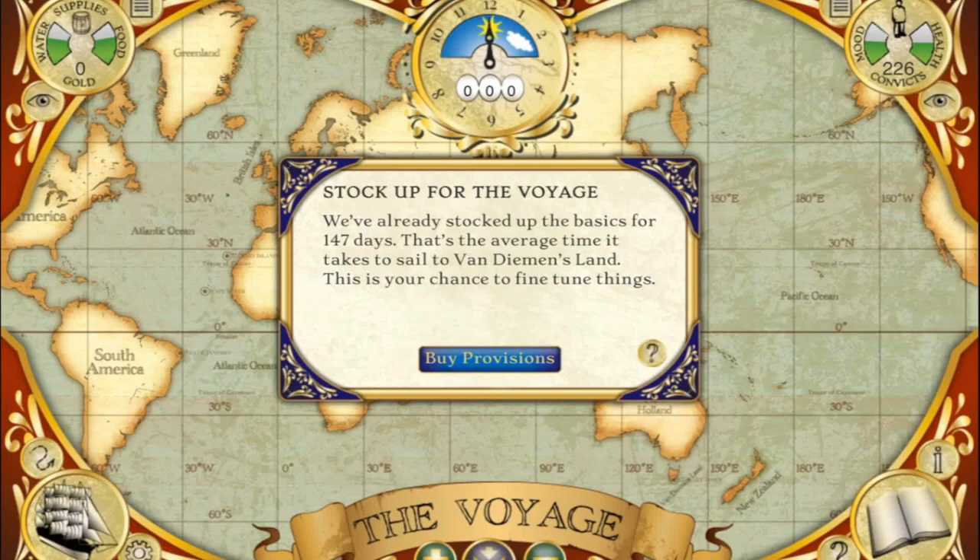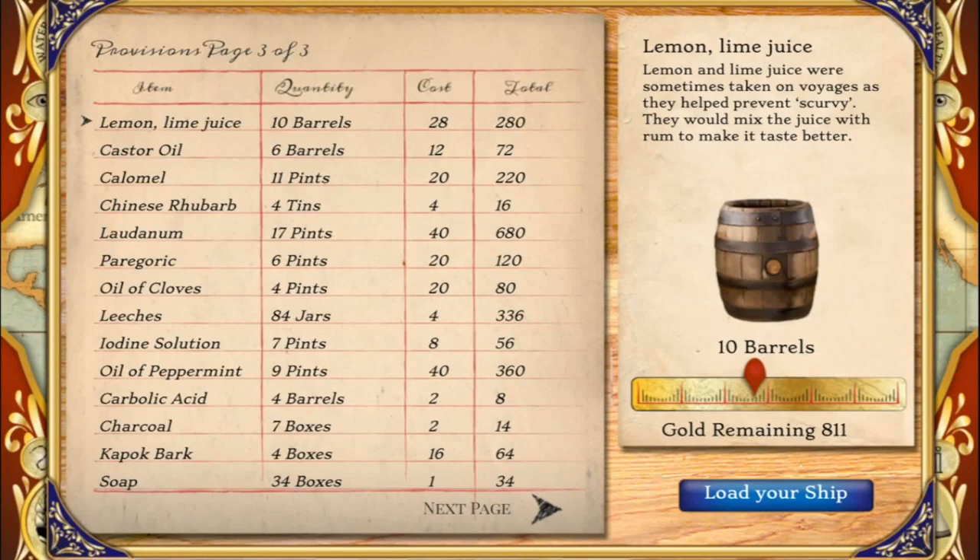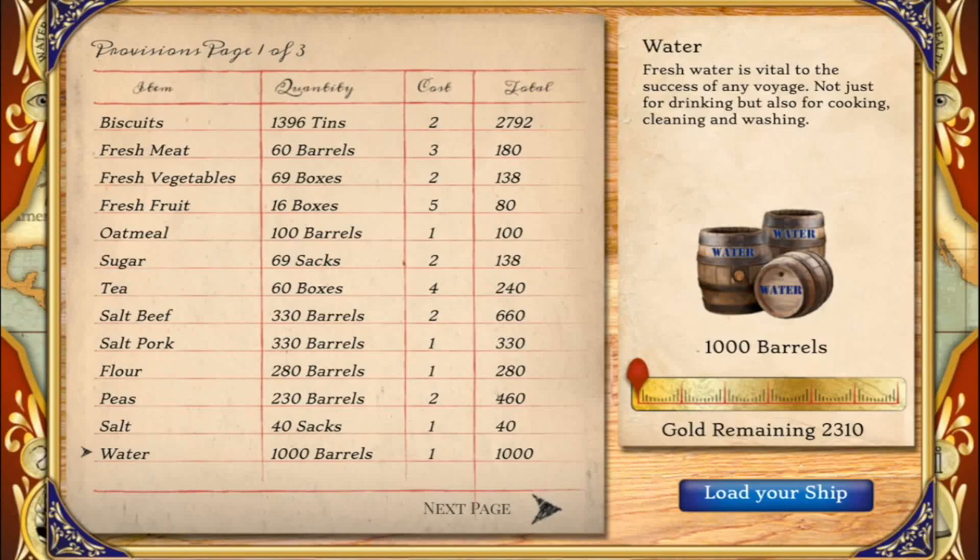Next you need to pick your supplies. This part is important because if you spend all of your gold straight away, you won't be able to buy anything on the trip. I'm going to get rid of anything I think isn't essential, including hard-boiled lollies because they can cause toothaches. I'm not going to bother with rum. Limit the amount of other supplies like flour because I can pick some up later, and I'll increase sauerkraut, which helps with scurvy and lasts longer than fresh fruit.